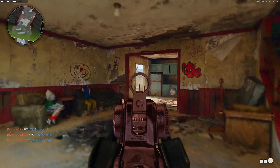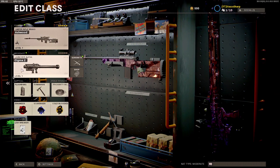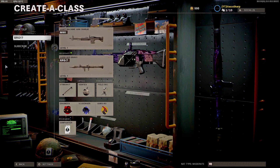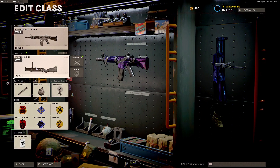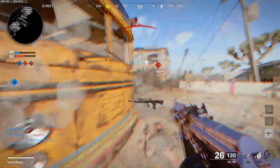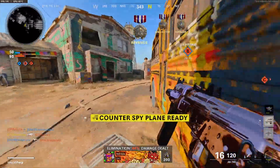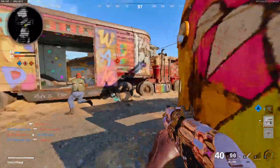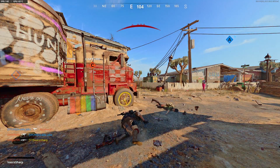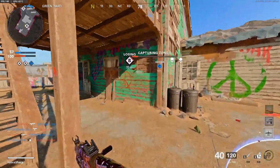The hardest weapons to complete gold with are the launchers and the M79, so make sure while grinding for Dark Matter that you always have one of these three weapons as your secondary. These are the most time-consuming since you depend on scorestreaks and equipment, which are not very common in each game — and if they are, they will often be destroyed by a teammate. This will save you a lot of stress and will ultimately ensure that you most likely only have to complete the kill challenges for these weapons at the end.